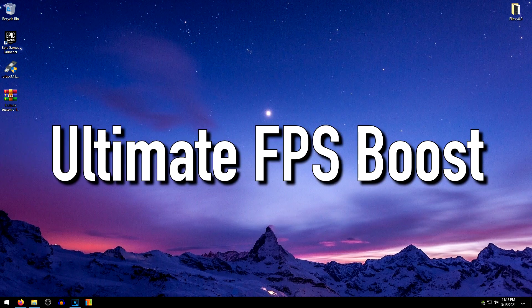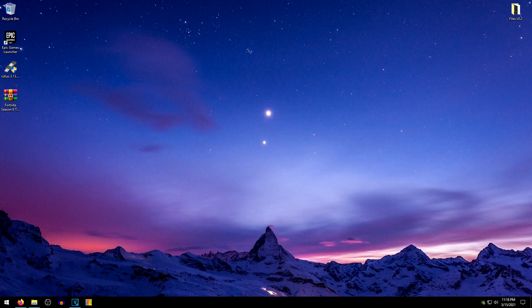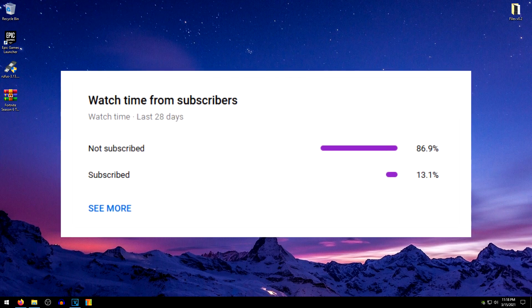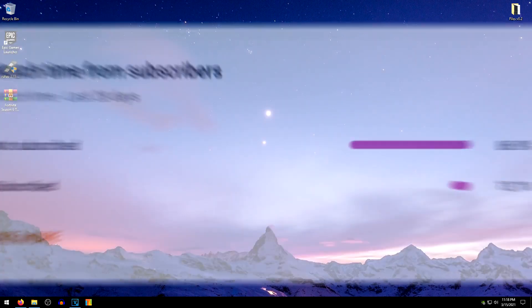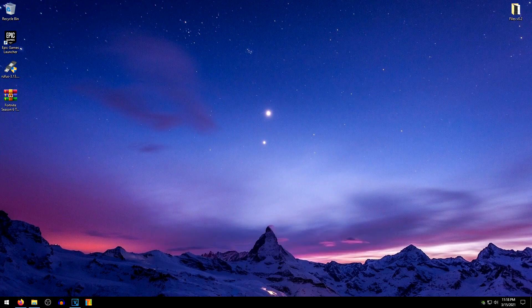The new Fortnite Chapter 2 Season 6 just dropped and with it, many people are having FPS drops, stutters, and in general, high input delay. This guide will be focusing on how to fix FPS drops, boost FPS, and lower input delay in Fortnite Season 6. Before jumping into the video, make sure that you press that subscribe button and join us on this journey to better gaming. With that, let's get this video started.